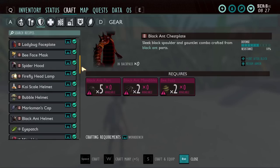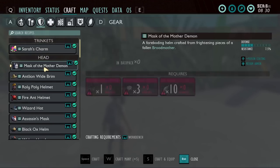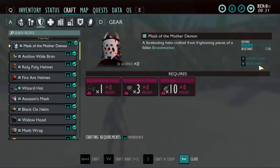Moving on to tier threes, first looking at the ones already in the game. First up is the mask of the mother demon, which gives poison coating from the brood mother parts. As I'm recording this, it's not functioning properly — it's applying poison damage 100% of the time on every hit when it's supposed to be only 10%. That's likely going to get fixed. If that's the case, I pretty much never use the mask of the mother demon — I just don't find it useful.